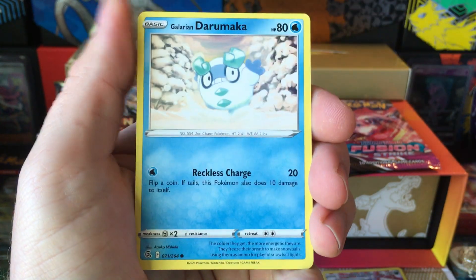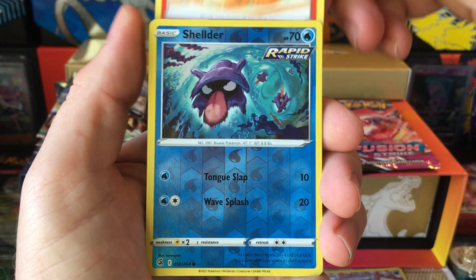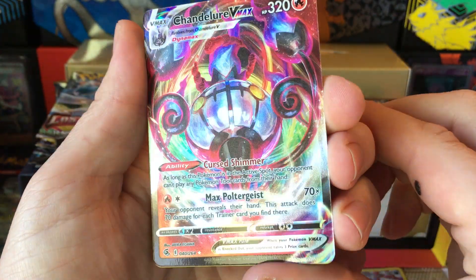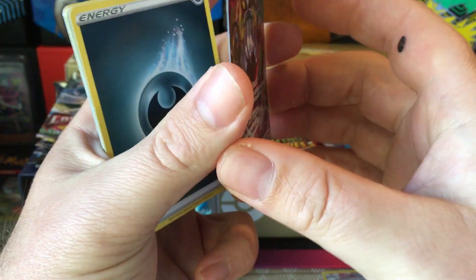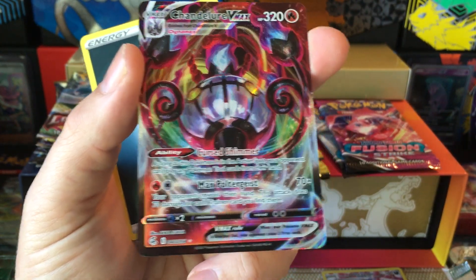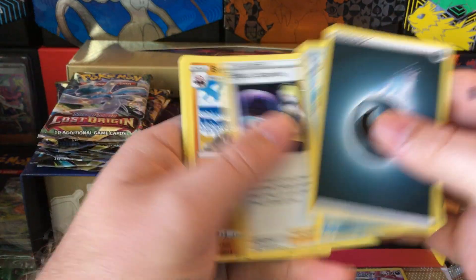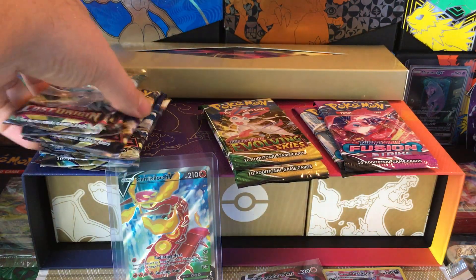From Fusion Strike: Wailou, Pancham, Galarian Darmanitan, Indeedee, Growlithe, Shelgon, the reverse, and Chandelure VMAX. Not too shabby - nothing crazy but it's a VMAX hit. Not too bad, always love seeing that croc enough. All right, let's switch over to some Lost Origin.